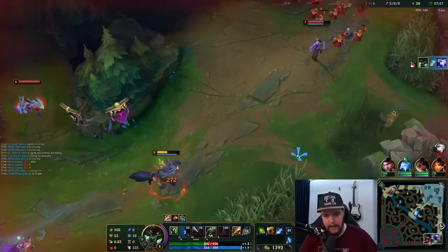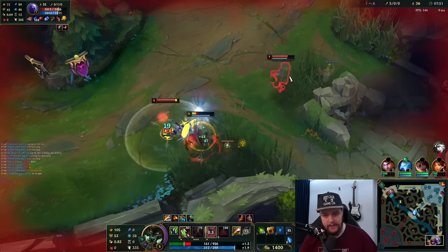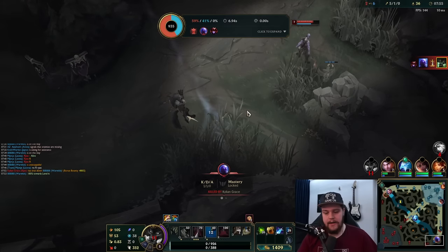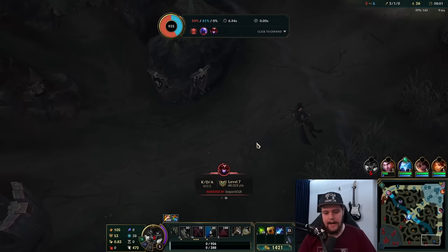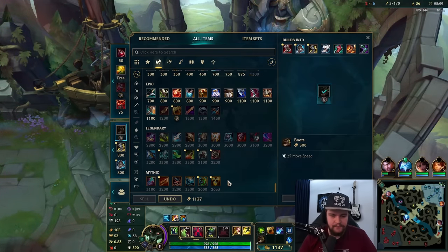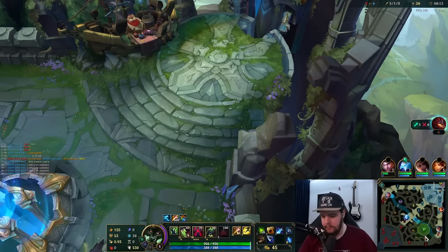Now the question is do I get out? I didn't hit level six — I thought I was going to hit level six there. If I had six I could survive because I could use my ult to dash out of the sticky situation. I was thinking the Ashe kill would bring me to level six but it didn't. Hindsight, I should have probably just suicided to the turret — that's a mistake on my end.